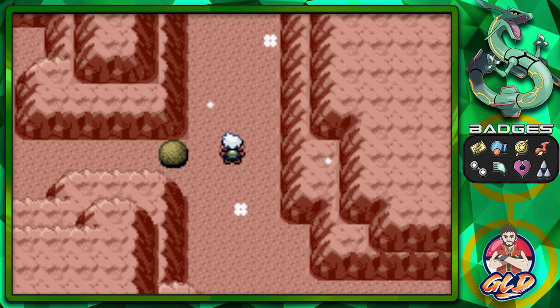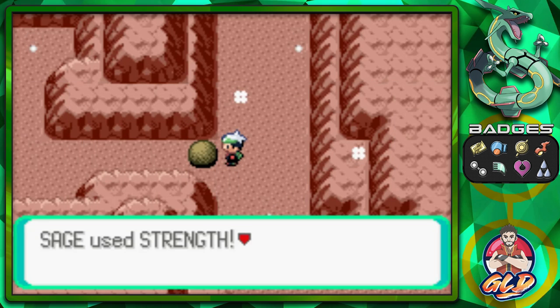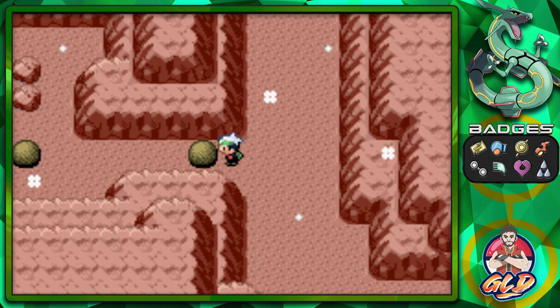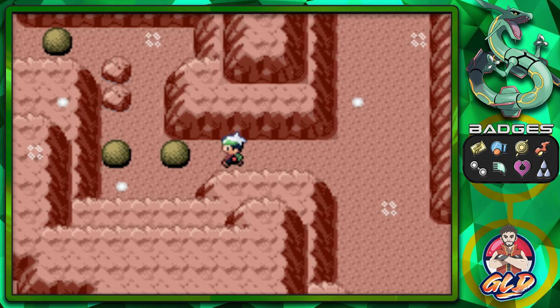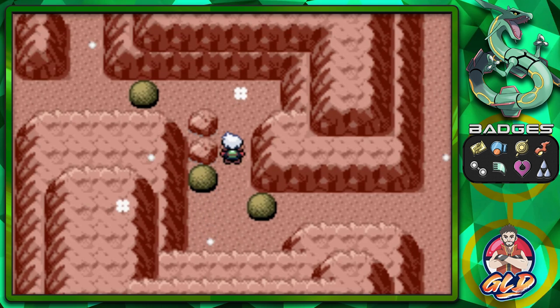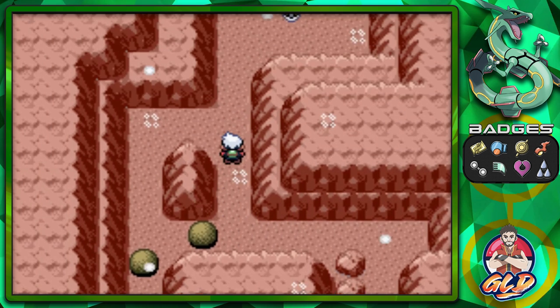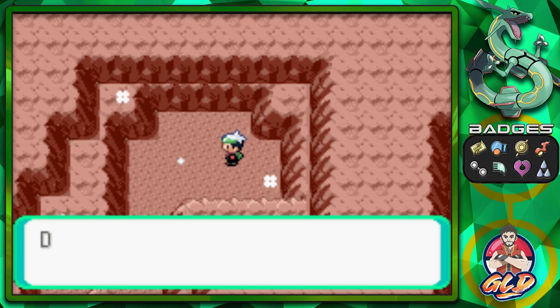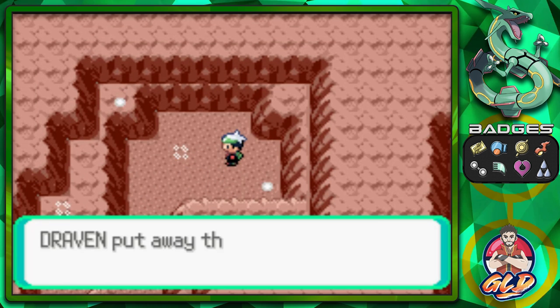We're going to need somebody with Strength, so let's push this aside. We found an extra entrance right here, and interestingly we found TM06, which is Toxic. That's going to be useful when we get to the Pokemon League and quite possibly the Battle Frontier.